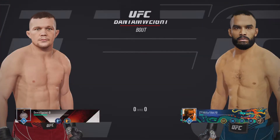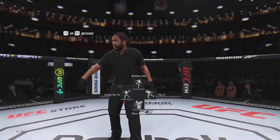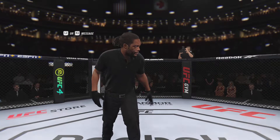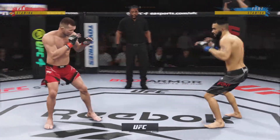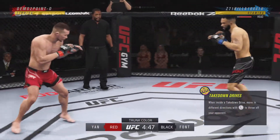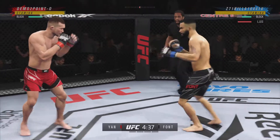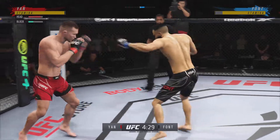Coming up next, a UFC Bantamweight division fight. Let's get this one started. Round one is underway, and we've got a striker who is a force to be reckoned with. Tonight, though, he draws a guy who can do a little bit of everything, and that guy usually has the advantage. But we know what a high-level striker is, and this guy is as high-level as we've ever seen in the UFC.